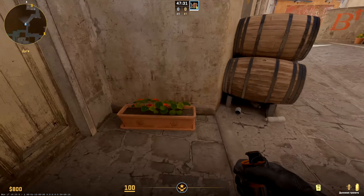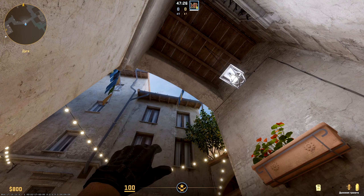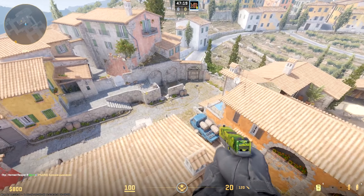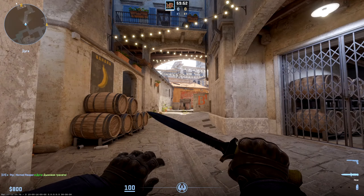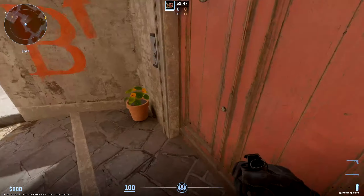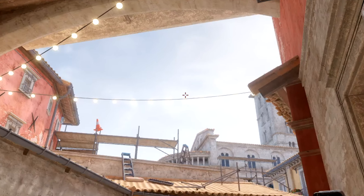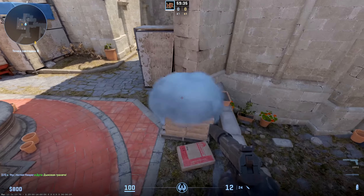Okay, let's attack the B-side now. First, we can throw a serious distracting smoke: take position in the middle of this flower bed, aim the edge of the roof where the eggs hang, and throw on shift step with jump — it lands near pit A and can really confuse the enemy. Next, closed position of banana: stand at this corner, find the step ladder on the roof, move your crosshair up a little higher than the lamp. Such a throw makes an awesome smoke closing all positions of coffin.